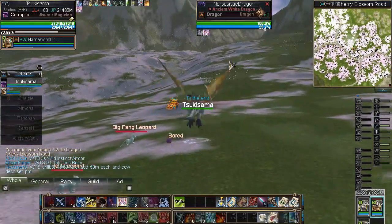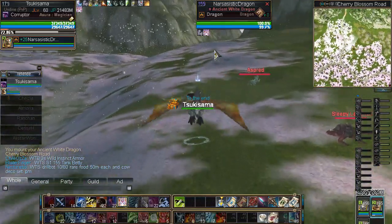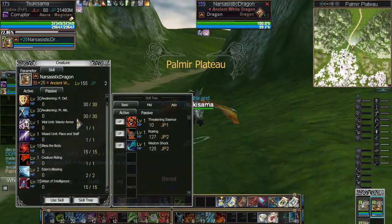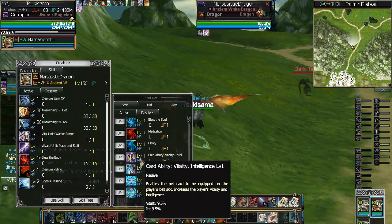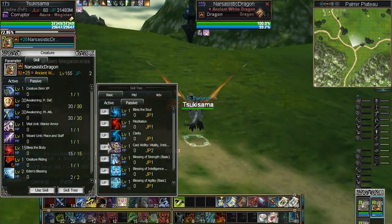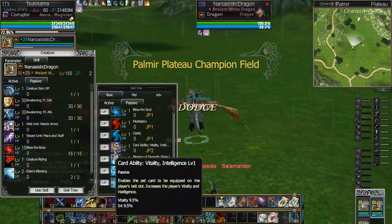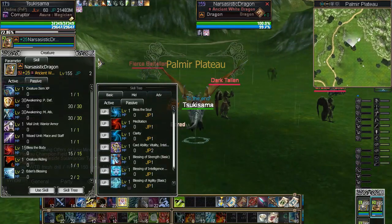If anyone is any type of a mage of any sort, you're going to want to look at dragons as your belt pet. They add to intelligence and they also add to vitality, so that's kind of major. Stage 0 dragon adds 9.5 vitality and 9.5 intelligence — some pretty serious stats for one pet. Every stage that goes up by another 0.5, so stage 1 would be plus 10% to each of those.